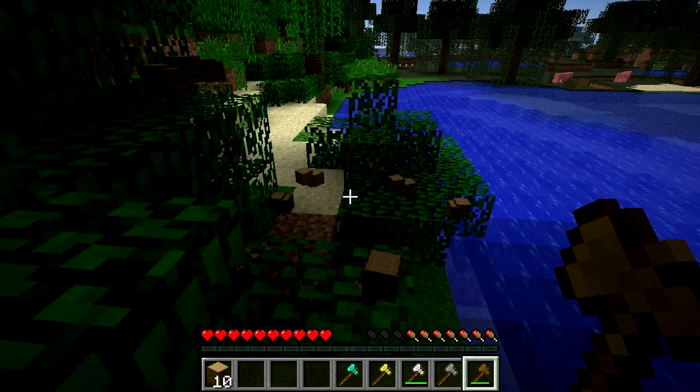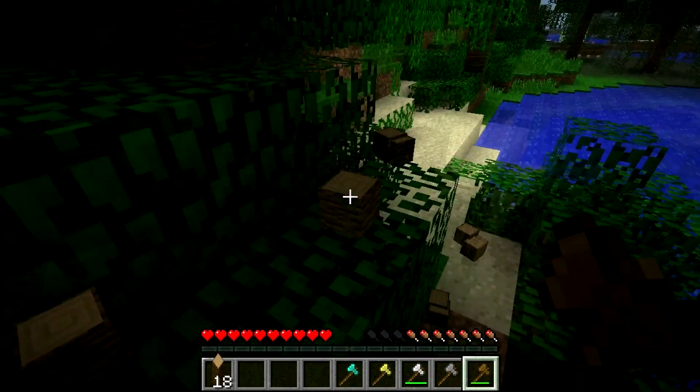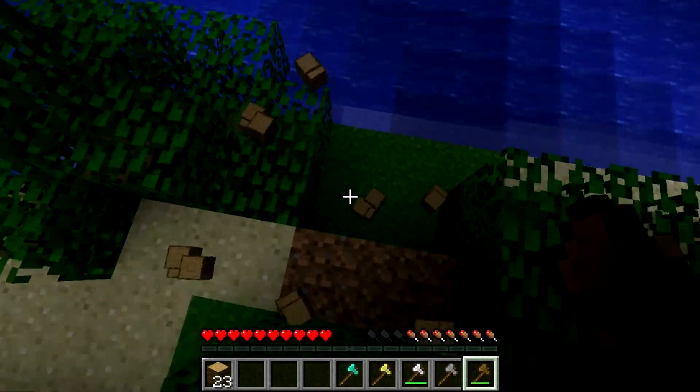So if you guys are used to the timber mod or even a tree capitator mod, those mods are very unique where if you cut down one tree your axe is gonna take a lot of durability and it's probably gonna break very soon, especially if you take down an entire jungle tree. But this mod doesn't really mess around with the durability. What it does is if I just cut down this tree right here — all of it is gone. And if you look at my wooden axe, it didn't even take any durability, as if I was just breaking one block.